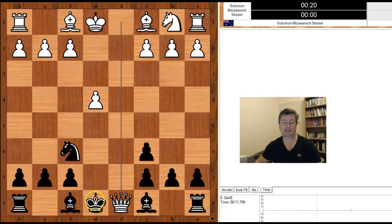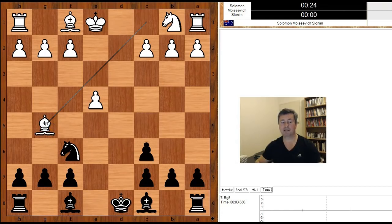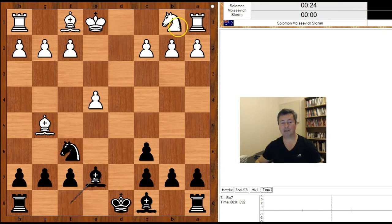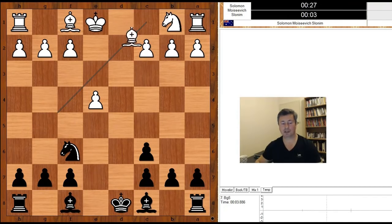Let's have a look at one line which will help us understand why the d-pawn recapture is not popular. Queen takes queen, king takes queen, and now bishop to g5 pinning the knight. Unpinning. Knight to c3, bishop to e6, castling queen side — check. And white is better.